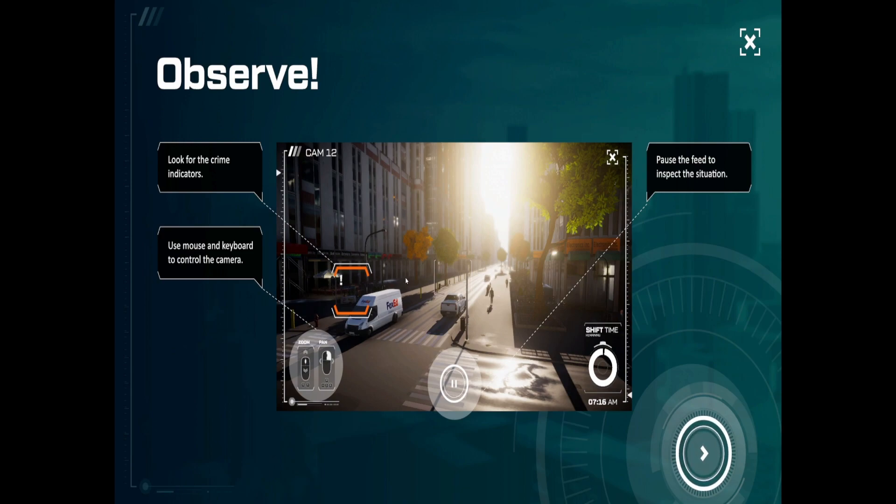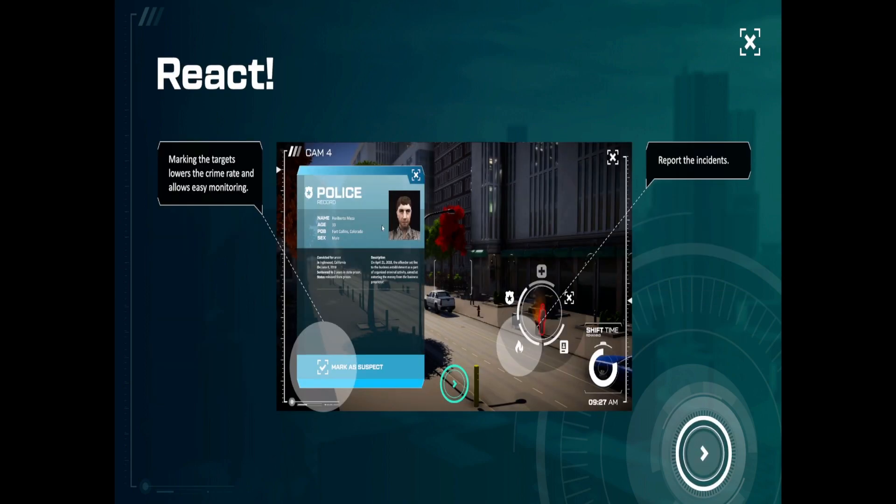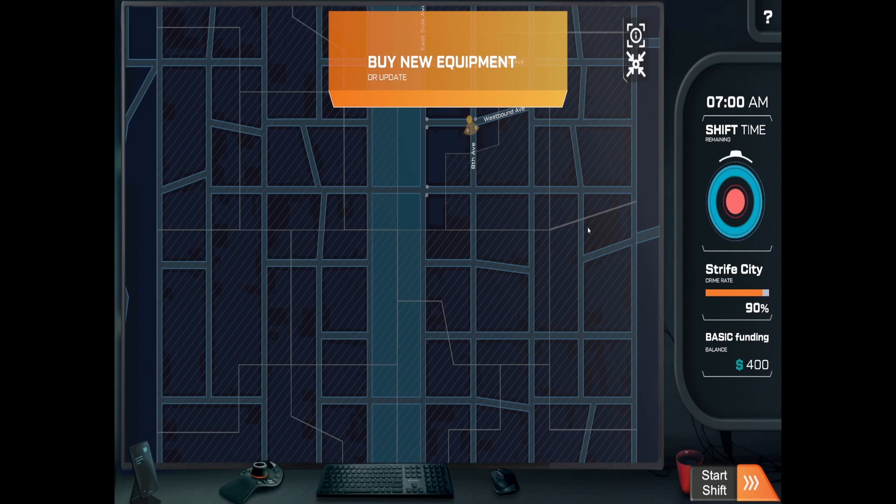We need to look for crime indicators. Use mouse and keyboard to control the camera, pause the feed to inspect. Marking the target lowers the crime rating and allows easy monitoring. We can report the incident, get extra funding and a promotion for good service, and the goal is to lower the crime rate below 20%.